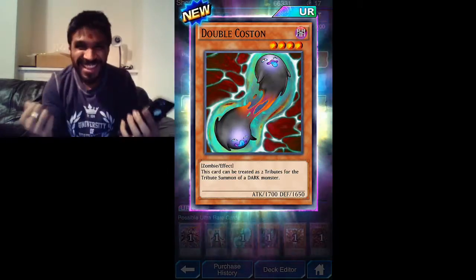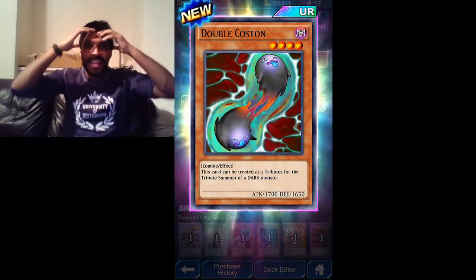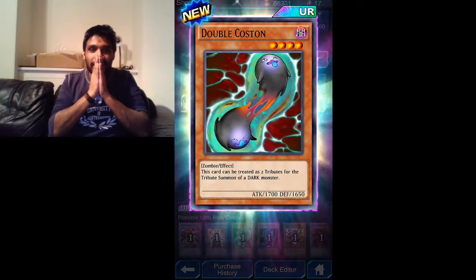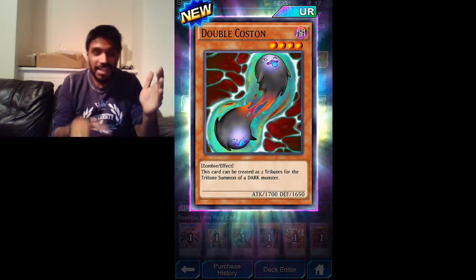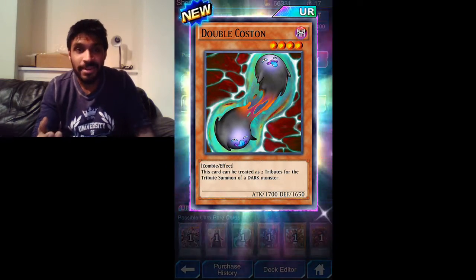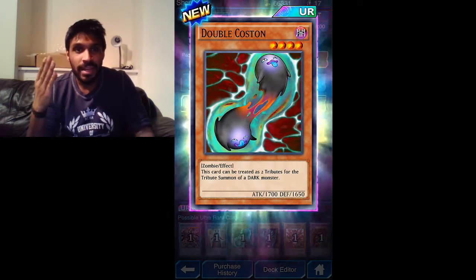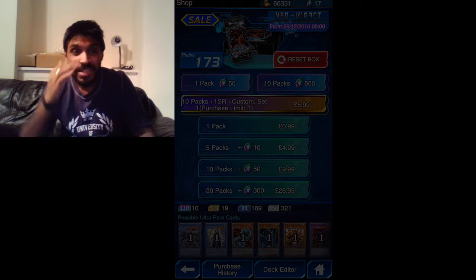Oh my god - yes! That was the one I said I wanted! I literally said at the start of the video that I would love to get Double Costum - and I just got Double Costum guys! That was one of the cards I actually said I would love to get. Screenshot that - oh wow, that's amazing! Their attack and defense stats look pretty decent as well, and this can be used as two cards to tribute summon a dark monster. I did not expect to get that!